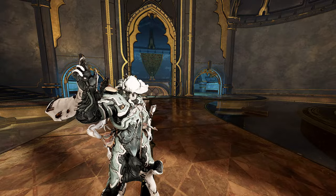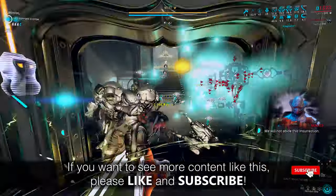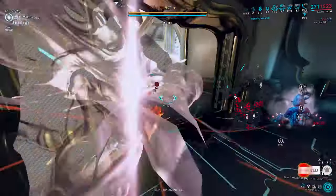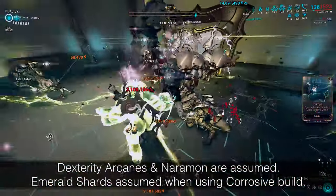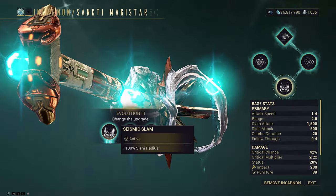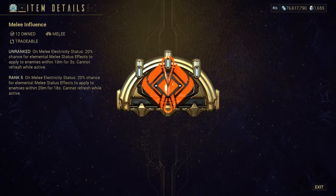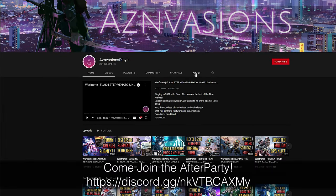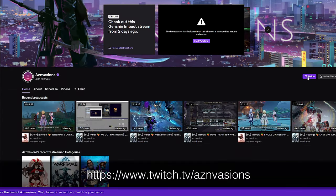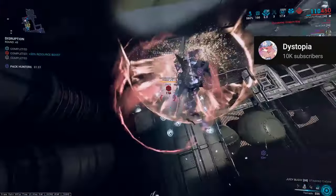Hey everyone, welcome back. Welcome to the second overview on new slam setups since the Dante update. I showcased Jadka Tag last video, and it was pretty nifty with what a little Emerald Shards plus Vulcan Blitz could do. Today we're going to be looking at what increased slam radius allows the more ambitious hammers to do — Magistar and Karnon, with and without melee influence. Now you'd be surprised how strong it is even without it. Today's showcase and theorycrafting comes courtesy of some cool people from the Quasaris clan. They're an active tryhard clan always hosting events and pushing operations leaderboards. You can thank them for the funny strat we're looking at.